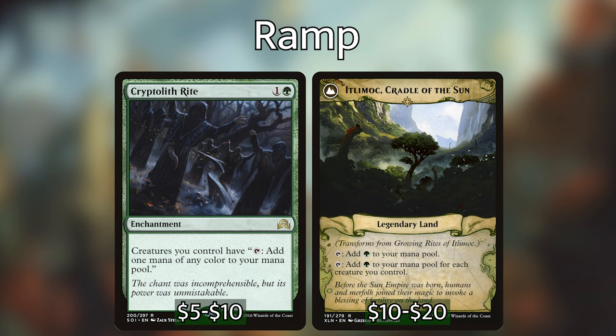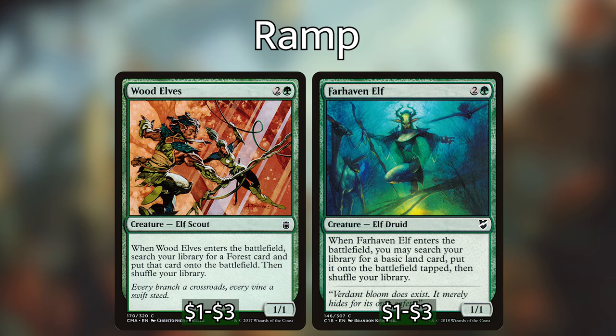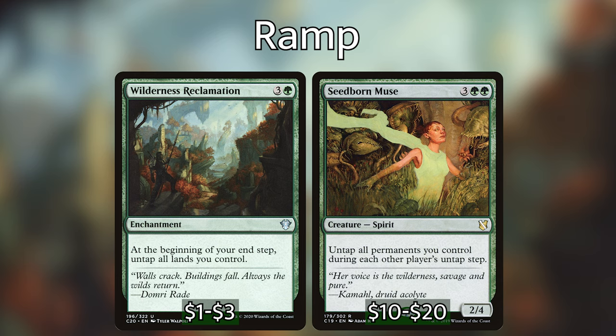We're playing Farhaven Elf and Wood Elves, both of which when they enter the battlefield can put a land directly into play. Being able to blink them repeatedly with Emil and get extra lands later in the game is really relevant. I've also included Seedborne Muse and Wilderness Reclamation in the ramp category — even though they don't give us additional lands, they let us access our lands several times throughout the turn cycle. Being able to untap all of our permanents with Seedborne Muse is amazing, and Wilderness Reclamation untapping all of our lands at end of turn is also super powerful.